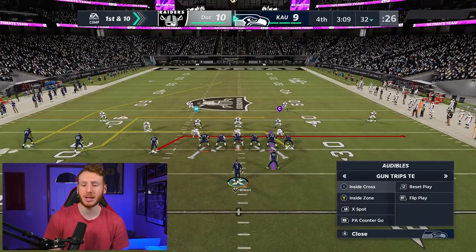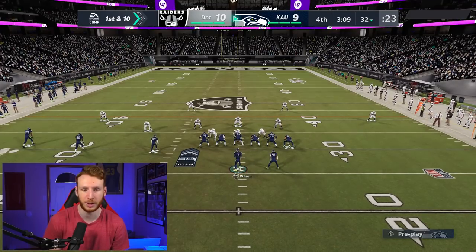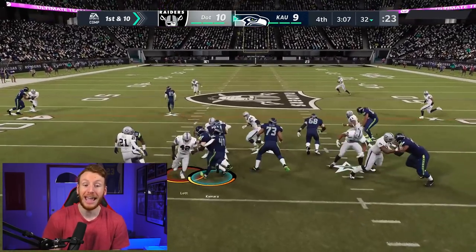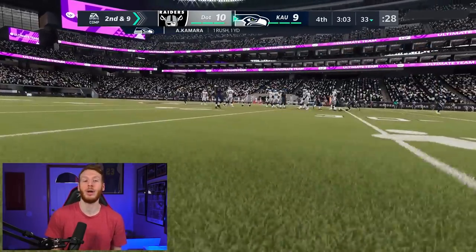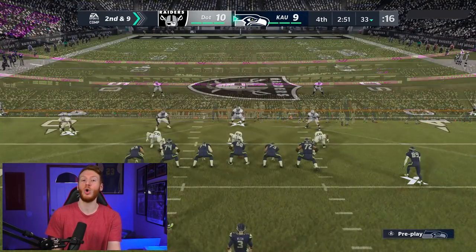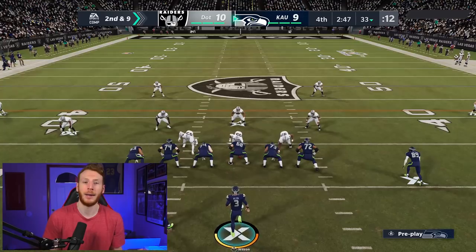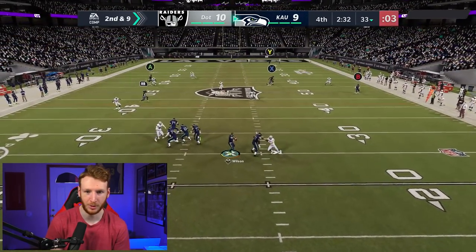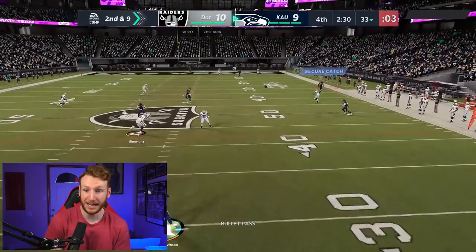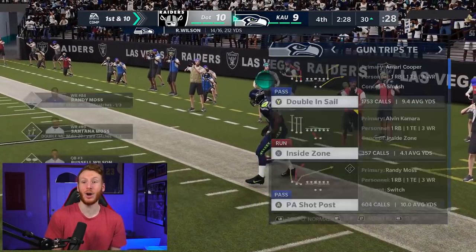If we end up taking the entire clock and getting a field goal, that is perfectly fine. But if we don't take the rest of the clock and we end up getting the field goal, that puts us in a really tough spot. We either want to take the rest of the clock and get a field goal, or we'd like to get a touchdown. We Playmakered and threw it too early — that ends up being a very scary pass right there. Third and seven — this is a big play. If we take our field goal and leave time, it puts us in a really tough spot, so we kind of have to get a first down right here.